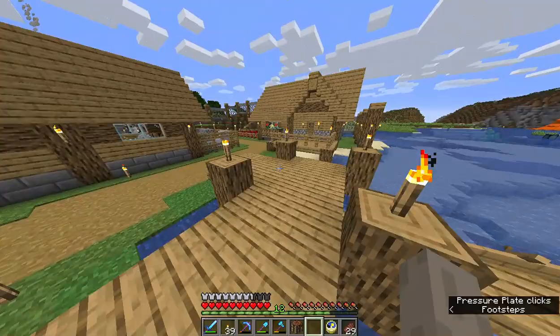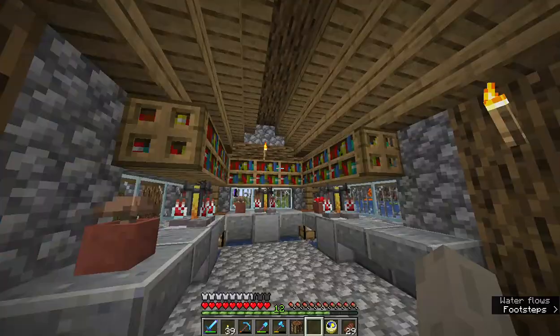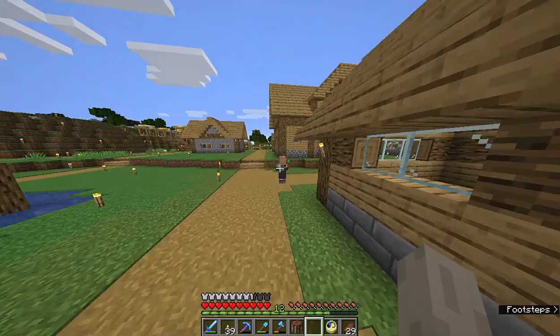When you first show up there are little entrances all around on the wall. We'll start here — this is our brewery room. We've got all our water supply, our books for researching how to craft anything, your storage, and a little nether wart farm. It's kind of empty in here but I like it — little flower box on the window.